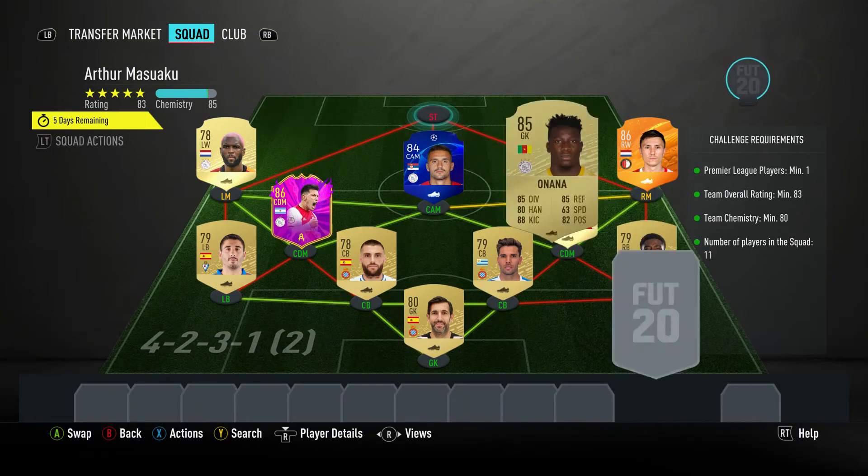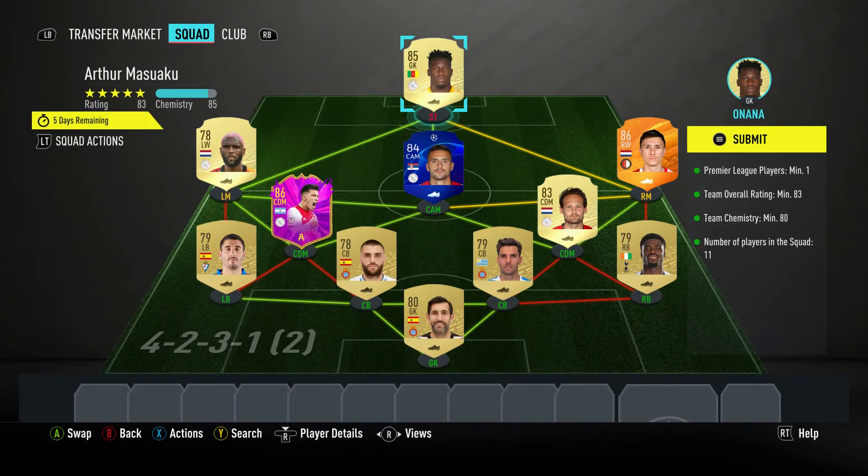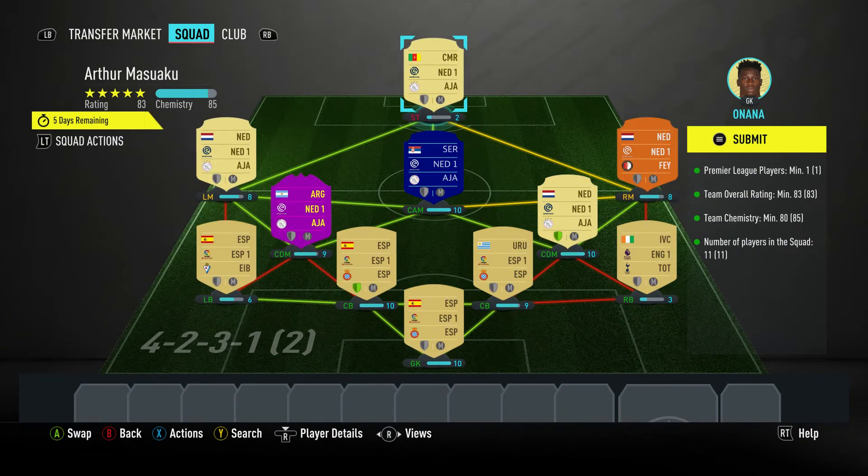The last guy — the striker — is actually a goalkeeper. Make sure you get the 85-rated version of him; he costs 10500. It's Andre Onana, plays for Ajax in the Dutch first league and is Cameroonian. And there you go — you can see we're on 85 for the team chemistry and we've got two shields lit up, so we're all fine and cool on the team overall rating.